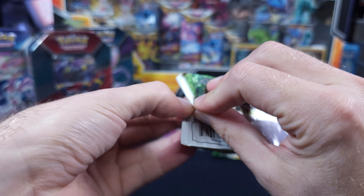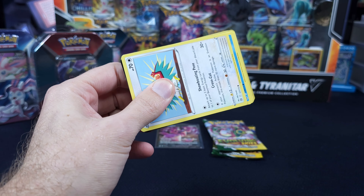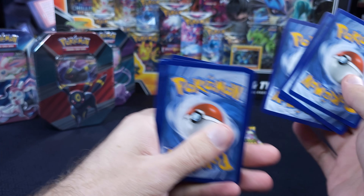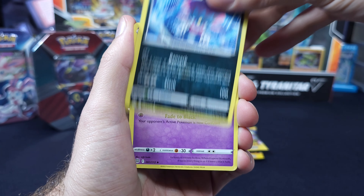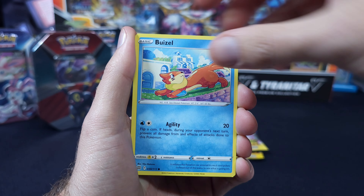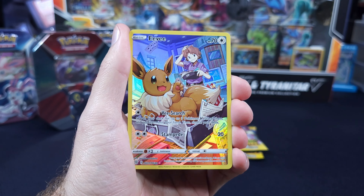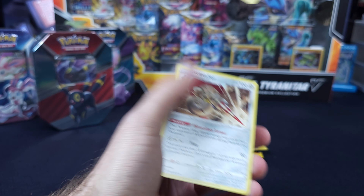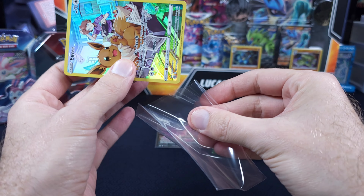Brilliant Stars — I've said this on a few of our more recent videos, I have been dead cold and it looks like that's going to continue. We've done really well with Brilliant Stars back when we were doing a lot of mass opening lives. One of our very first ones gave away the second Charizard Alt Art that we pulled. We had an Eevee in the Trainer Gallery — not a waste of a pack.